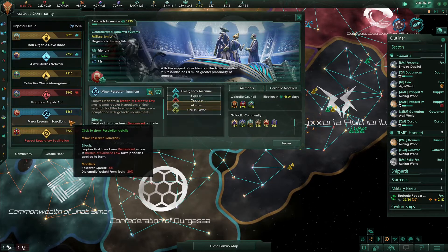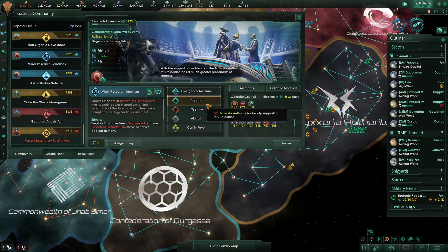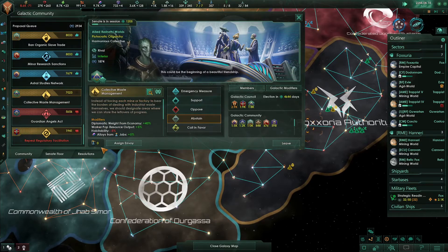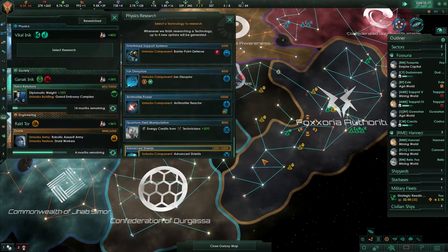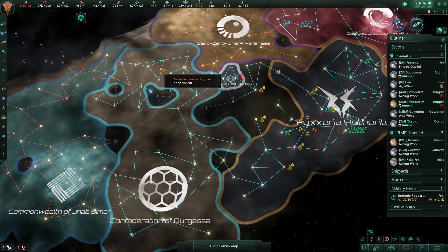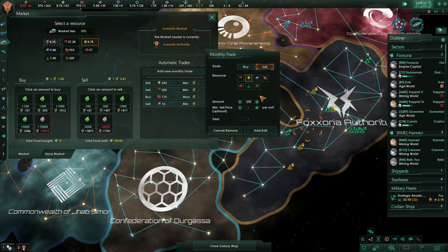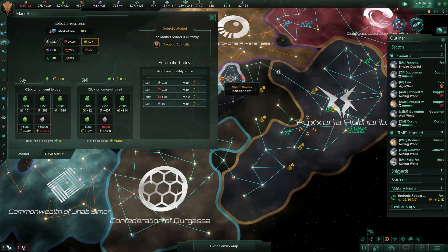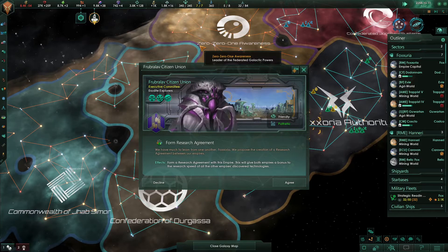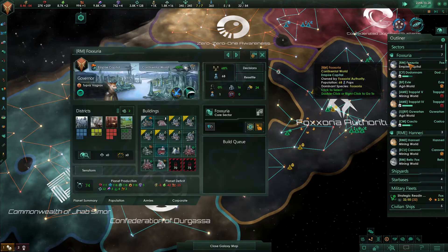Military Readiness Act. Minor research sanctions — empires have been denounced, yes, we'll support that. Research complete. Collective waste management. Diplomatic weight from economy. Habitability minus five hours from jobs — I will definitely support that. Research complete on the energy nexus. Anti-matter reactor, energy credits from jobs — let's do that. As we continue to get food. The Fubrov Citizen Union wants a research proposal — sure, I'll give you one because it's not like we don't have enough influence.